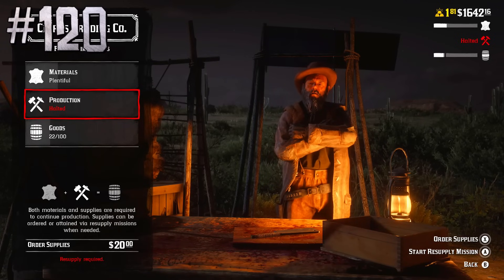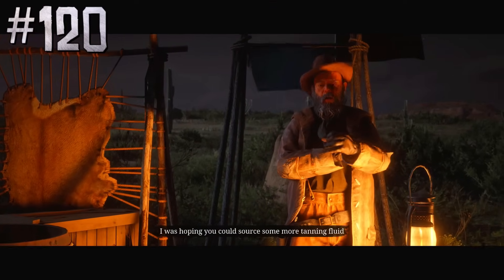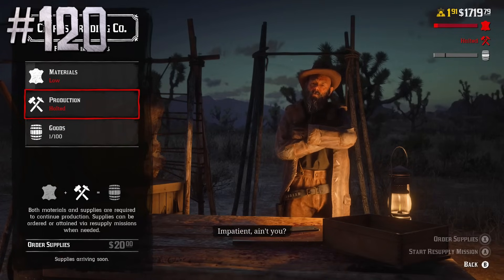For completing resupply missions, players also receive materials for trader production — from 5 to 20, depending on the type of mission, with 20 for delivering a wagon. For ordering supplies, players also receive 10 materials.